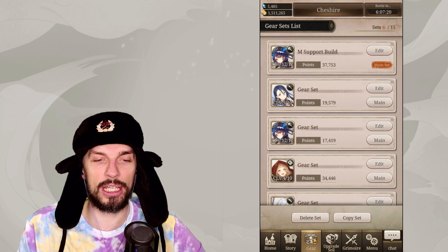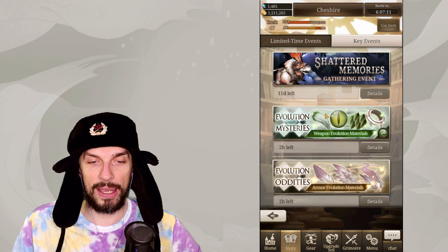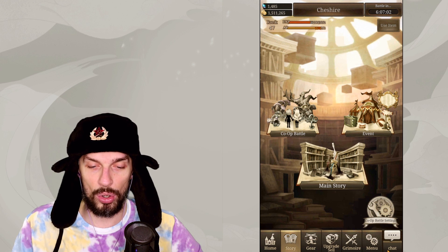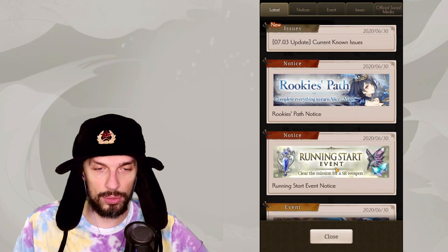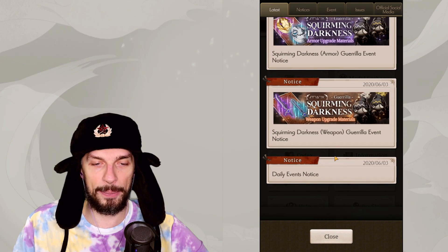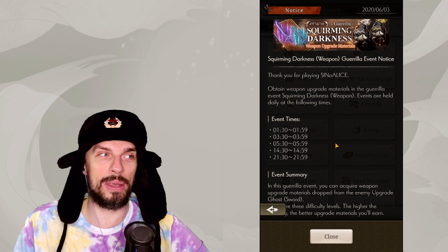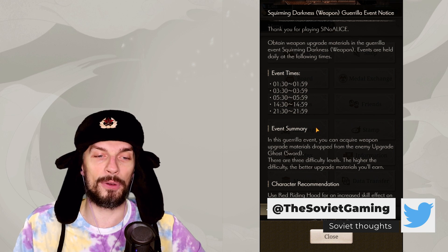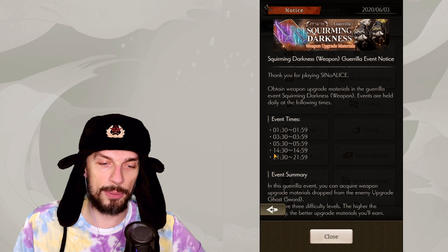In order to upgrade your gear you'll most likely need fodder, and the easiest way to get it is through timed events. You can see when they're active by clicking Notice in the menu and scrolling down to the weapon upgrades and armor upgrade events. Those times aren't really working well for players in Europe, but you really want to take part in those and spend your free energy there if you're done with the campaign — this is the best way to get upgrade materials and they will boost your progress a lot.